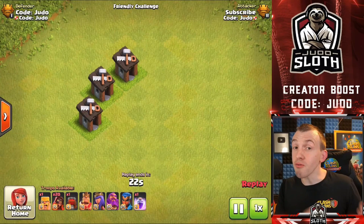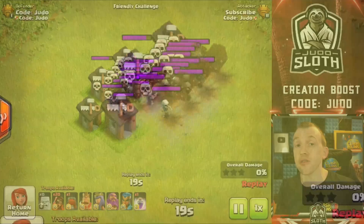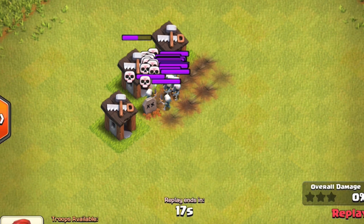What about with 3 skeleton traps? That gives us 15 skeletons. We need 2 strikes from the Super Wizard. The first strike and the second one wipe out all of them, plus the Builder Hut, across 10 targets. It's beautiful.